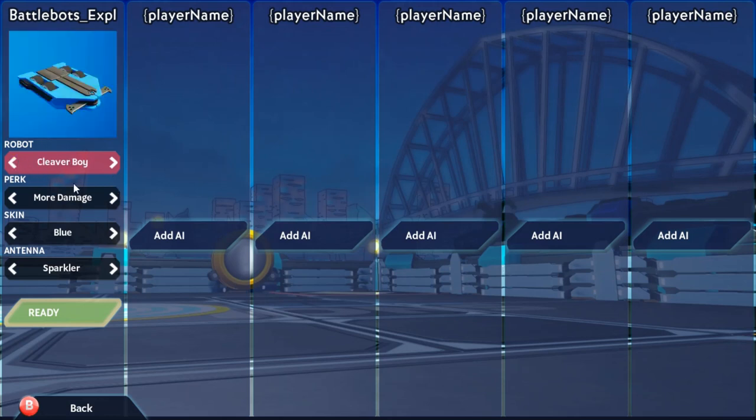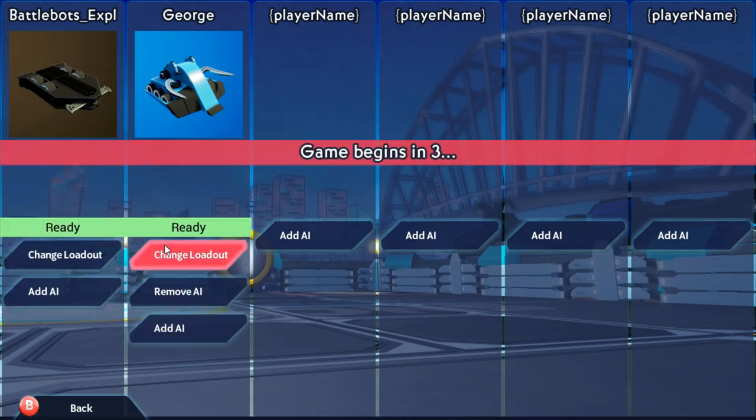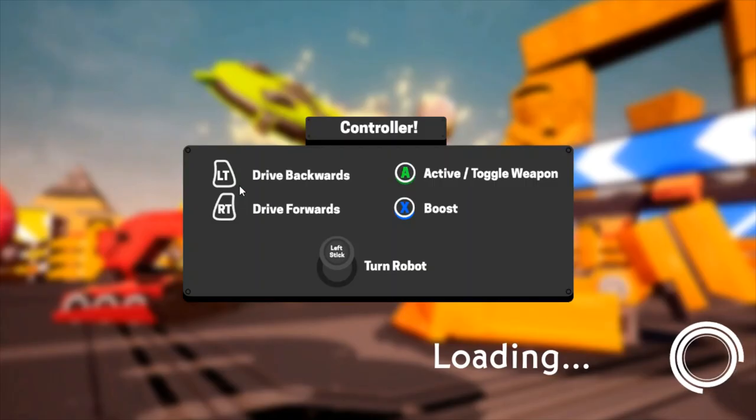I'm going to start out with Cleaver Boy, just to demonstrate what I was telling you guys about the Tombstone maneuver. Some people in the robot combat community know about this, but a lot of them don't. I'm going to look like Tombstone - let's take the antenna off because there's no need for those. We're going to go with Cleaver Boy versus Stampede on Hard Difficulty, on this new arena I have never been on.